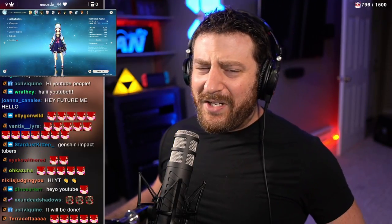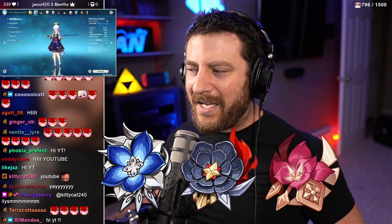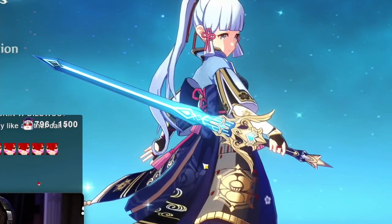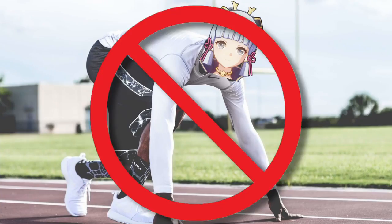We have a couple of things we're going to try. We have the Pale Flame set, we have the Bloodstained set, we can mix and match there. We might throw a little Gladiators in there. We want the Aquila Favonia for physical Ayaka — physical damage bonus — just don't sprint.